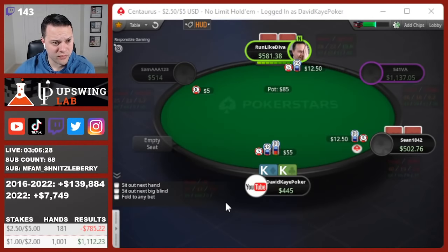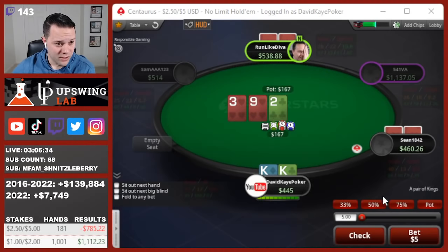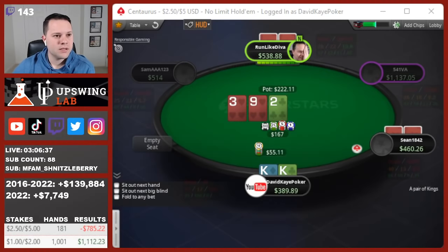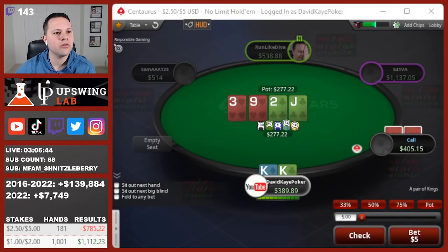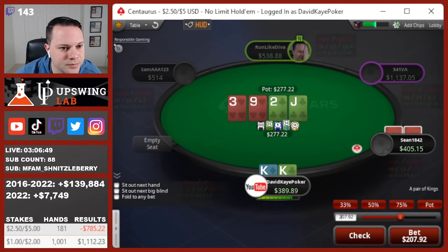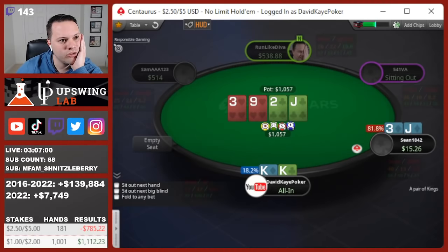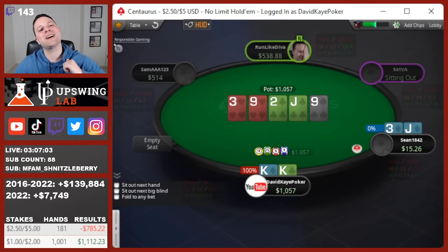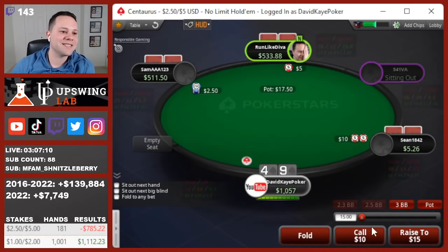Dom opens hijack, button flats. Squeezing kings here. Dom calls, button calls. 9-3-2 flop, we go ahead and bet. Dom folds, button calls. Jack on the turn — pretty good card, mainly just didn't want to see a heart peel off. I bet again. Quite a bit of money going in. He jams and we call. He has jack-3 suited? Oh my gosh. But the nine on the river gets us back — that would have been painful to lose in a 3-bet pot, but we get very lucky and spike the nine.